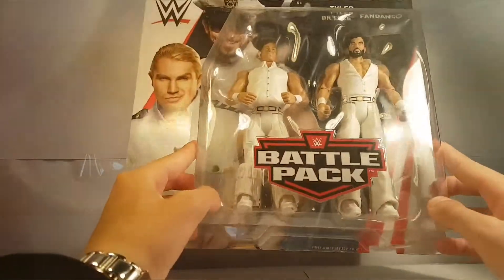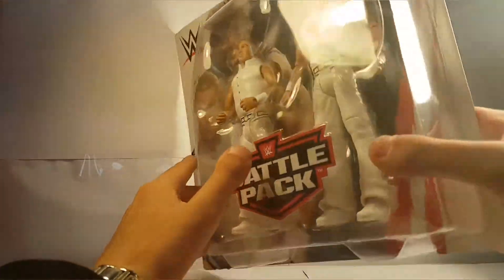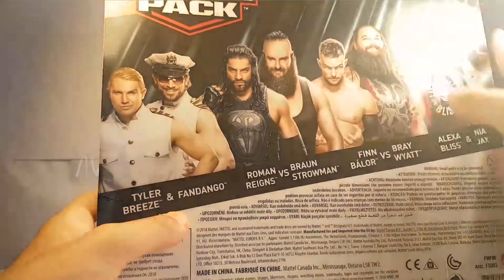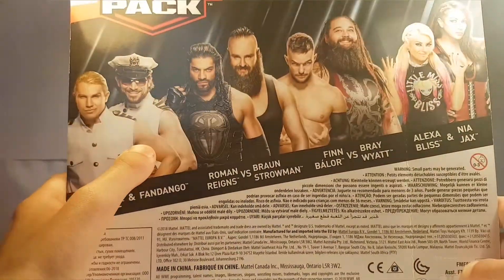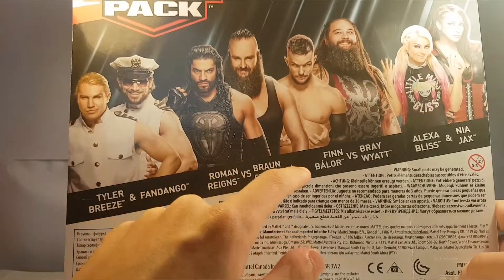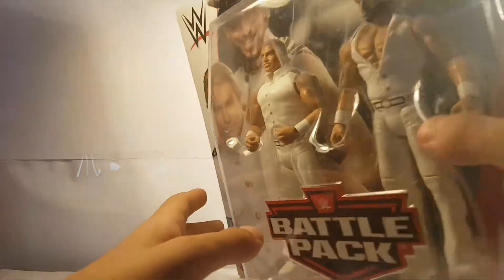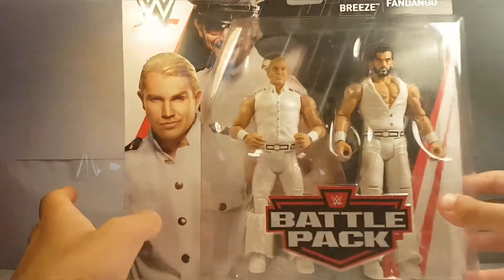This is the battle pack. I do have Fandango but I don't have Tyler Breeze - I will get the Elite Series 61 Tyler Breeze. So as you can see, everyone in this series: you've got Tyler Breeze, Ramos and Braun Strowman, Finn Balor, Elias and Nia Jax. This is Battle Pack Series 54.